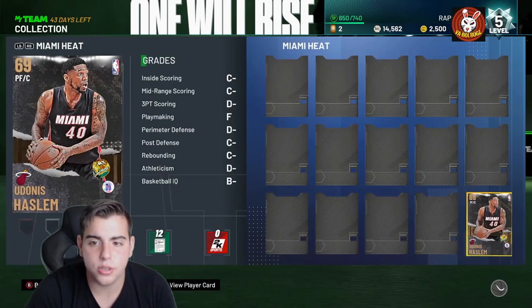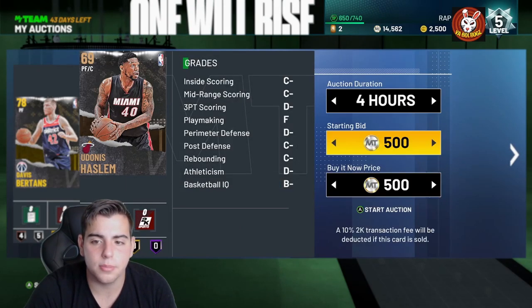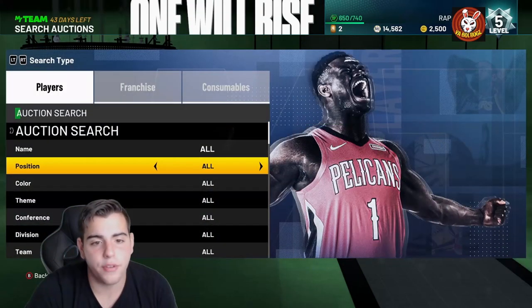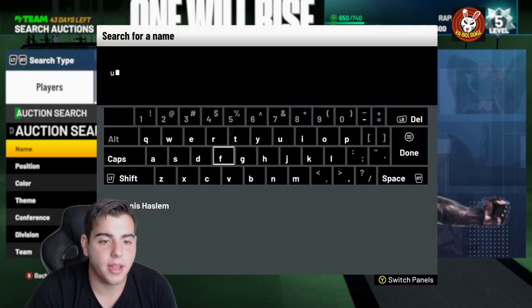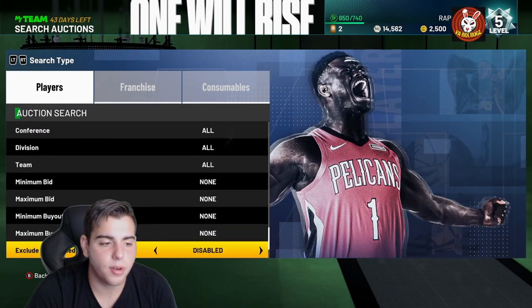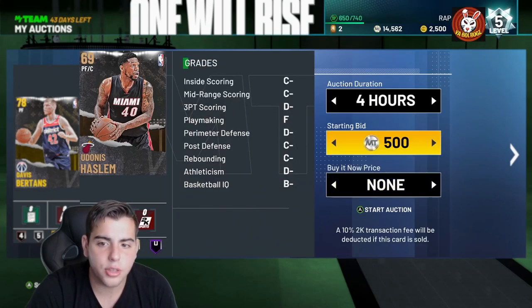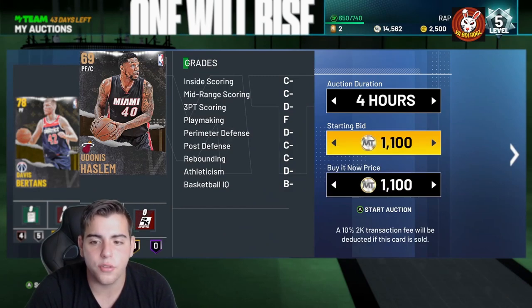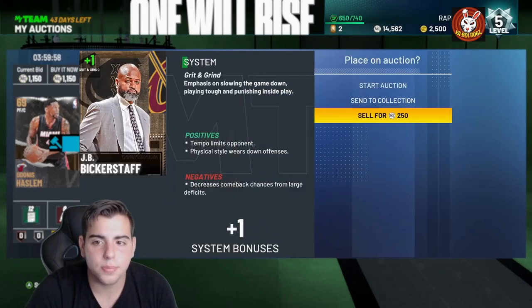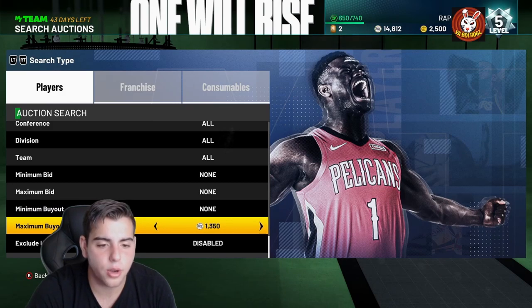You go here, you go 'Send to My Auctions' and press it. I'm going to do it with a bronze — Udonis Haslam. Send to My Auctions, go to Auctions, he's right here, you just go Start Auction. It's very easy to work this auction. You just go Search Auctions, type Udonis Haslam — that's it. I usually just move up the maximum buyout. He's going for 1,200, so I'll throw him up for 1,200. Bronzes are going for around 1,200 right now — this is probably your best chance to sell your cards.